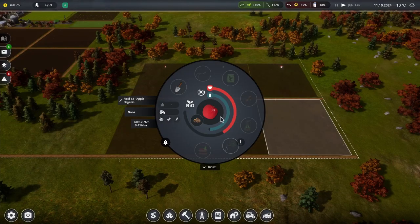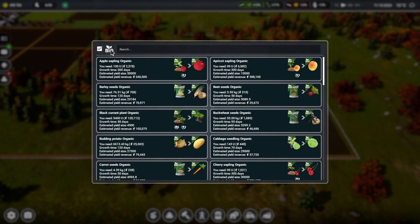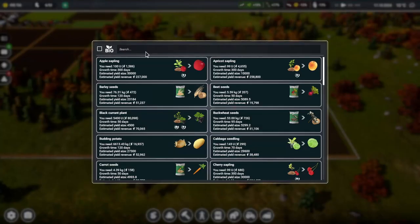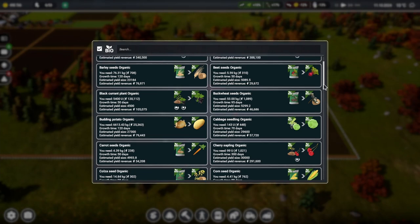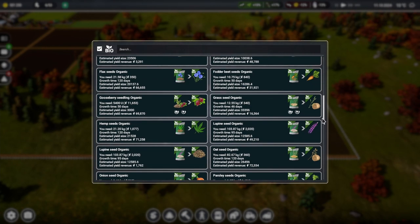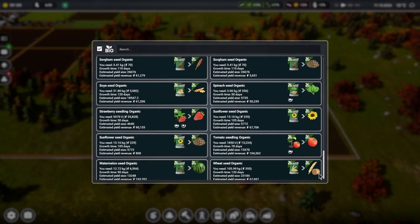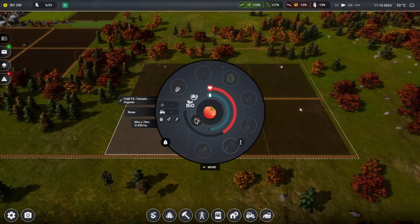We'll throw in some apple seed and try to see how far we can get with slurry on this. We'll do organic again. Definitely need some apricot - we'll try that. Back to bio and we'll pull in - do we want cherry, cucumber? Pears - we get a lot of pears and we can make a lot of things out of raspberry.